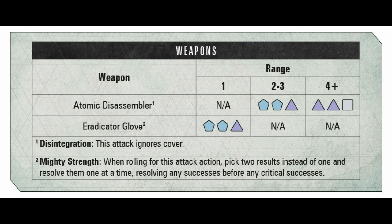The eradicator glove has mighty strength — when you roll the attack you pick two results and apply both — meaning he can deal serious damage. Under normal circumstances a critical hit is 3 wounds on an enemy; he could potentially roll three criticals with the eradicator glove and pick two, so he can do 6 wounds per attack. With 3 actions per turn he could output 18 points of damage. Even at range with the atomic disassembler, ignoring cover at range 2–3 gives a very good chance of critical hits — a lot of damage output.